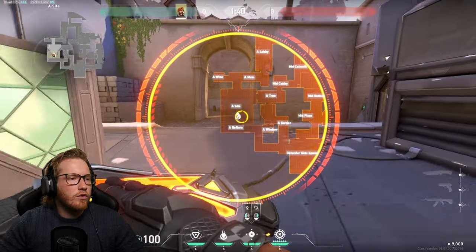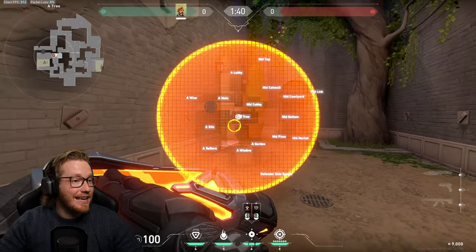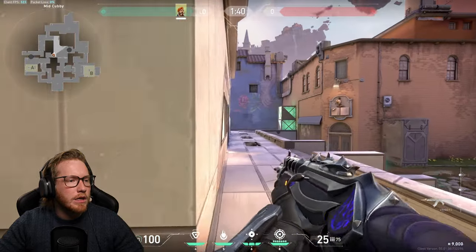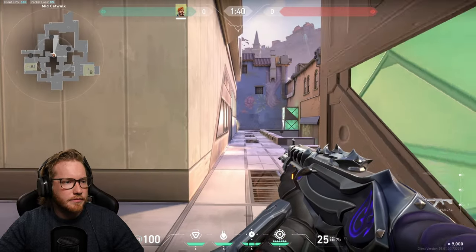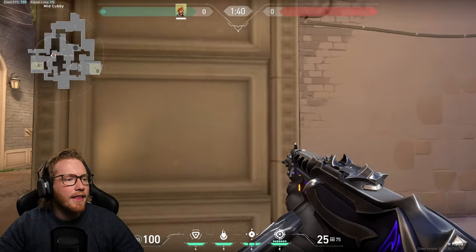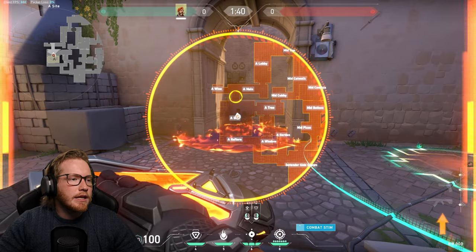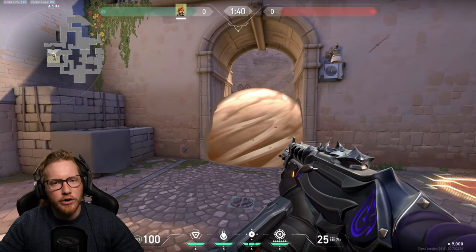For A site on defense, a really good smoke is right here. You can also go out and smoke mid link, which goes through to B lobby, making it really hard for them to get mid presence. There's also mid top which you can smoke to deny mid control and slow down the initial push from A. You can also pop a molly into a smoke, which means if the enemy wants to push through it, they'll have a really hard time — they're coming in blind so they don't know what is happening.